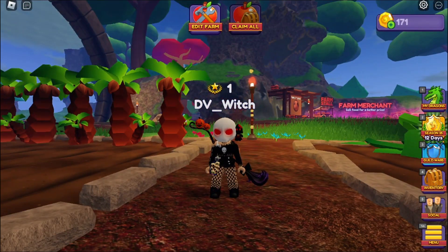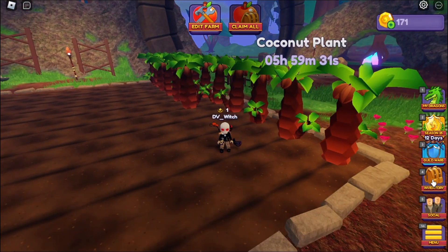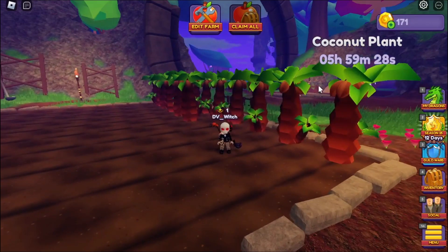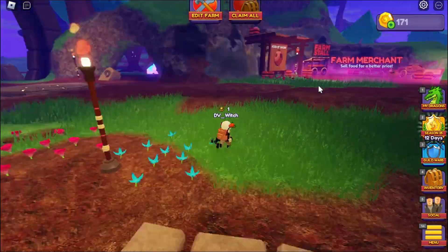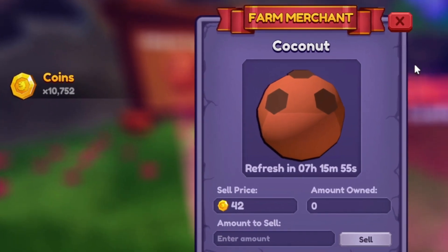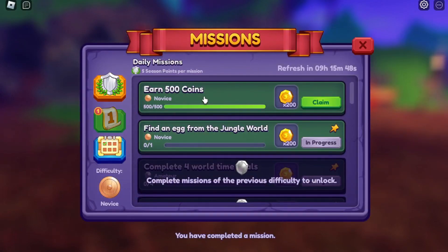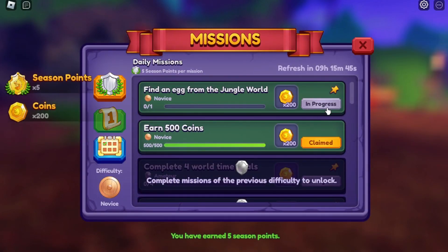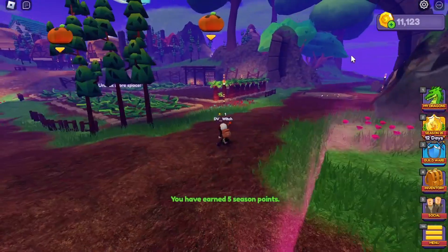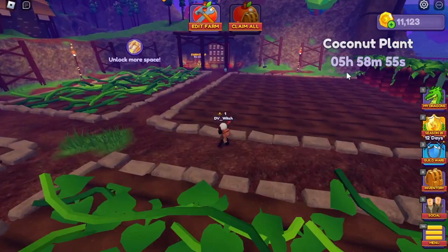The other part I want to show you is how this can be self-sustaining. As you can see, we only have 171 coins and a few coconut plants. I've collected 256 coconuts so far, which doesn't seem like much, but it is coconut day. Let's go sell these 256 coconuts. We've gotten 10,752 coins, and we've completed a mission which gets us an additional 200 coins for earning 500 coins. So now we have 11,123 coins.